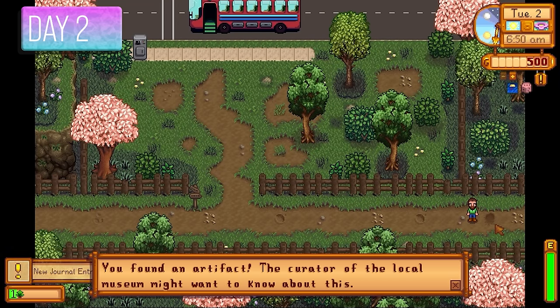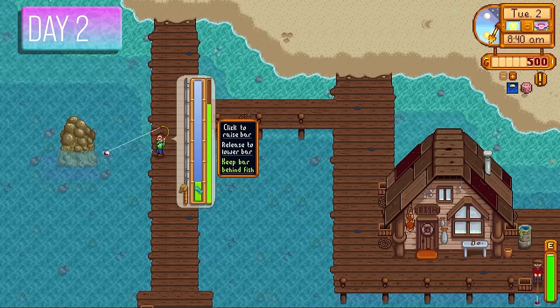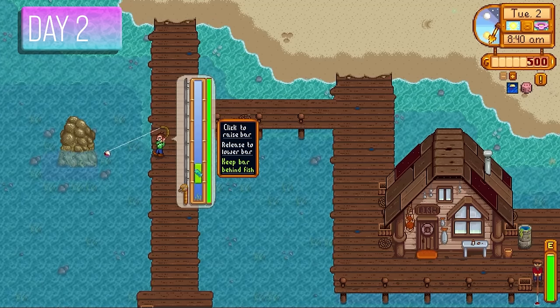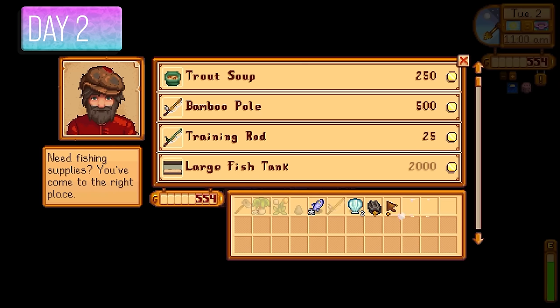Day number two, we found our first artifact and gave it straight to Gunther. We also picked up a quest from Harvey — he's looking for seaweed and offering 60 gold. We got our free fishing rod off Willy and pulled up some fish. When I sold all the fish, the 25% profit margin hit me real hard and I realized I wouldn't be able to have an explosive start in spring like I planned.